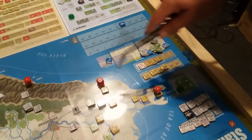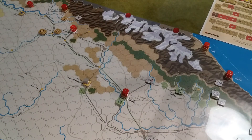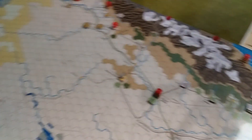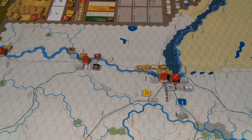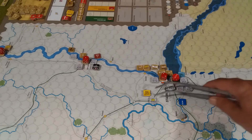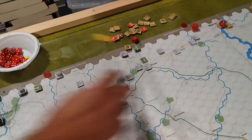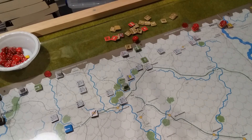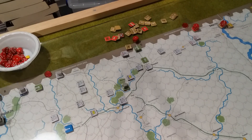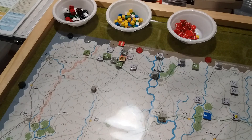Into the recovery phase — nothing down here to do. We can take this disrupted off here, and come over this way to remove this disrupted as well. Remove the replacement marker, and up this way remove the replacement marker along with the disrupted of the support unit — and then nothing over here.